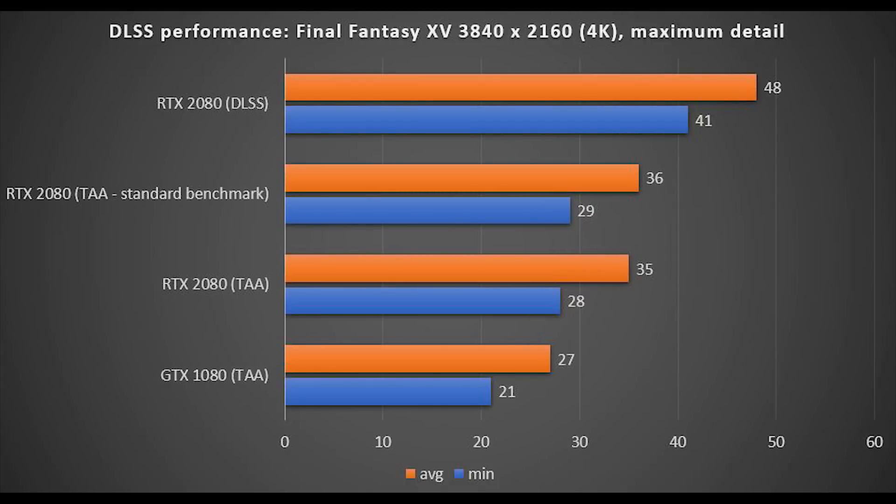Let's look at the frame rates then. As you can see, the RTX 2080 with DLSS enabled is a huge amount faster than the GTX 1080 — we're looking at a 95% increase in performance, moving from 21 frames per second minimum to 41 frames per second minimum, and not far short of that on the average frame rate as well.